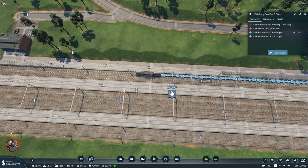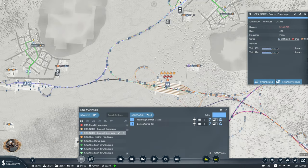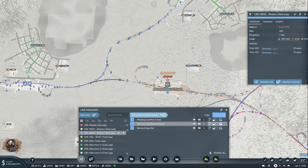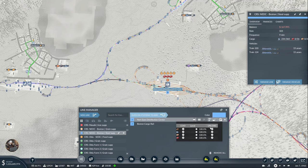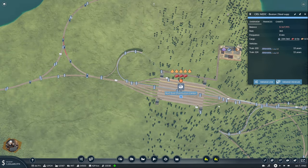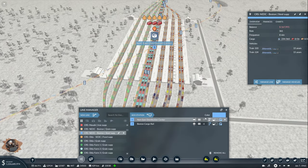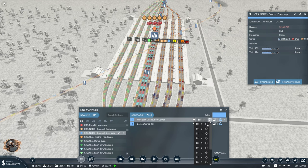The idea is: this line with Boston Steel Supply is going to be now NEDC Boston Steel Supply. We will have to change it — instead of loading here, it's going to take it from NEDC and it's going to be loading. Let's give it the alternatives as well.